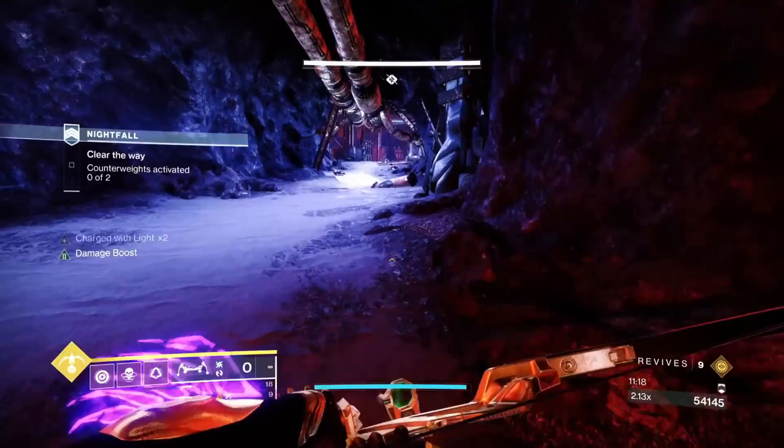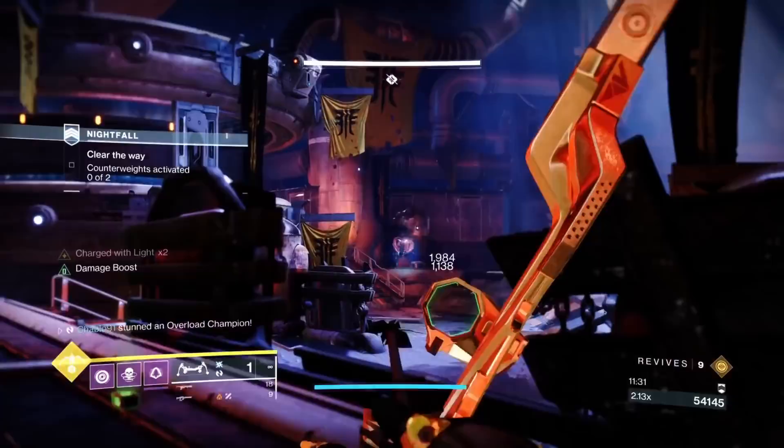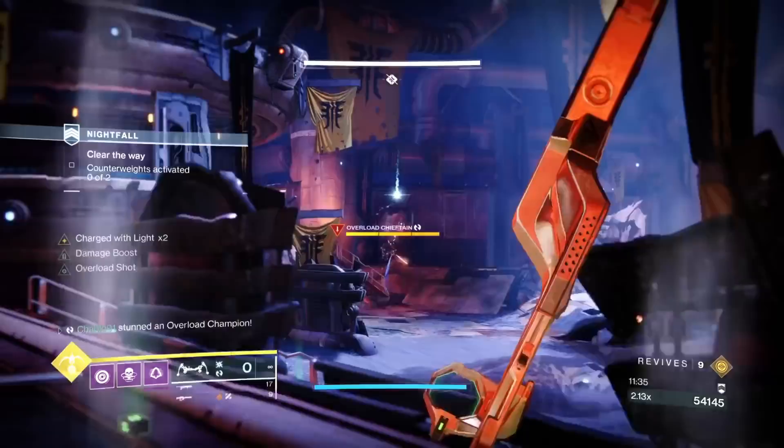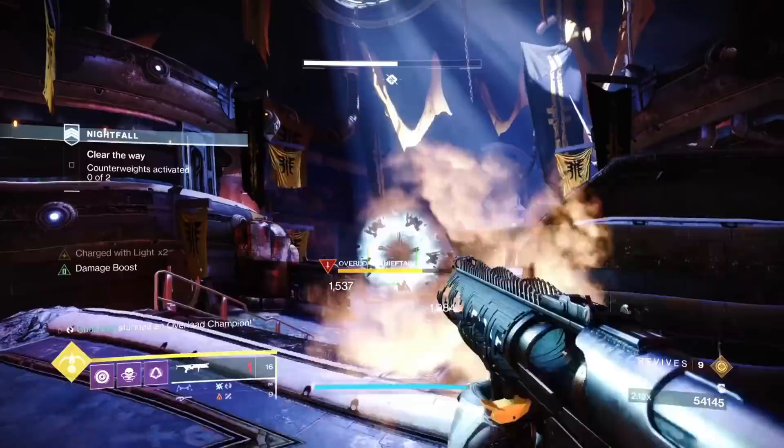I'm waiting to find my time to take the overload on my left. The overloads will hide if you sit back. I take the left one first — you've just got to hope the right one doesn't push you. If he does, retreat. This is where your Concussive Dampening is really going to help out.